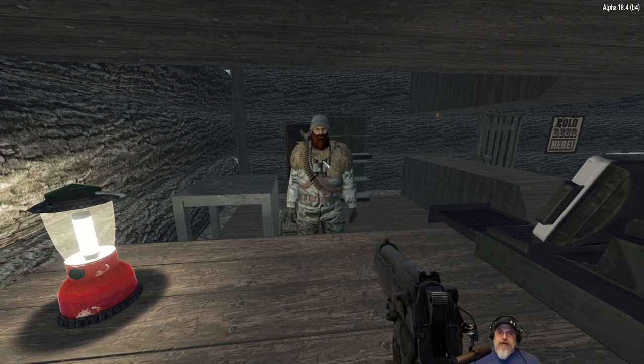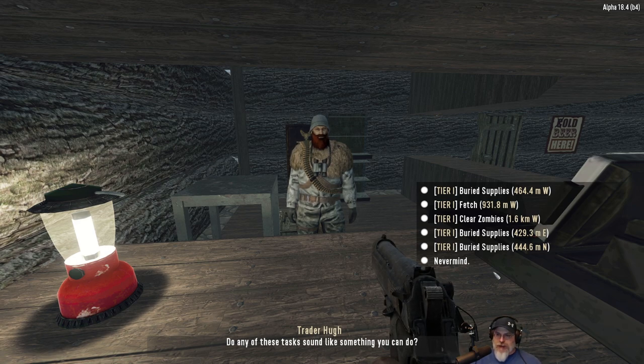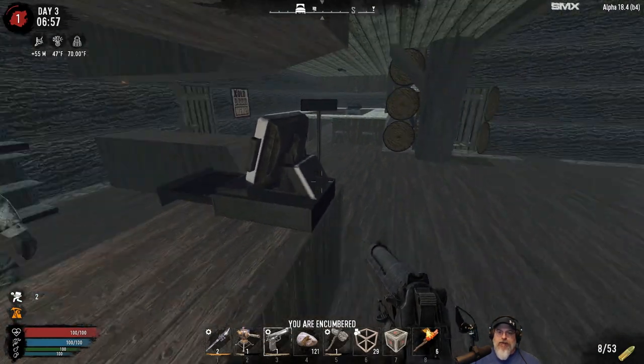Let's look at quests. Buried supplies are actually quite dangerous in the early game on insane nightmare - it spawns zombies and they can run at nightmare speed, so that's super risky if we don't have a bicycle or minibike to get away. A fetch quest might be more reasonable because we could potentially sneak in and grab it without having to fight everything.